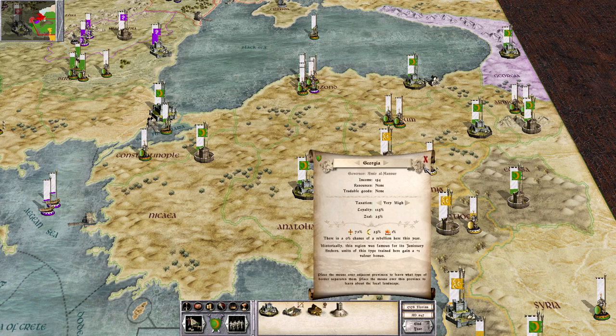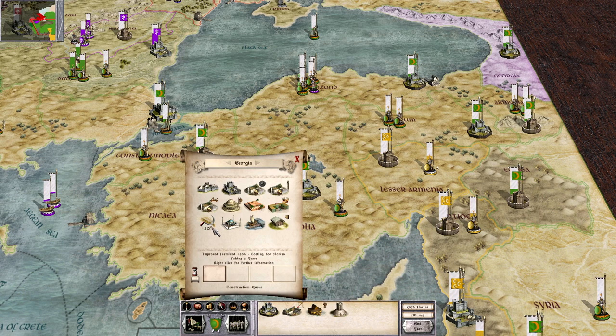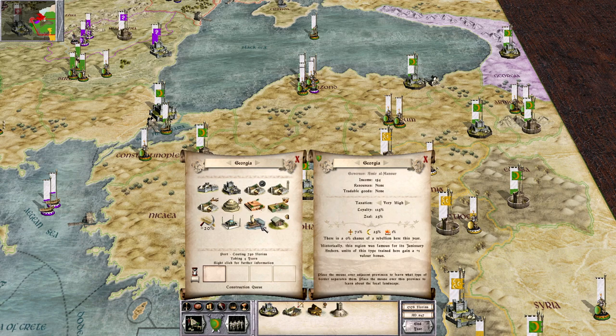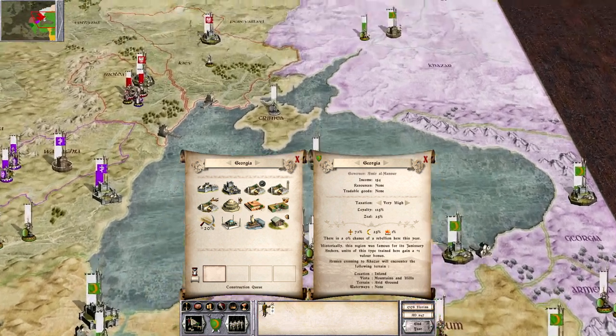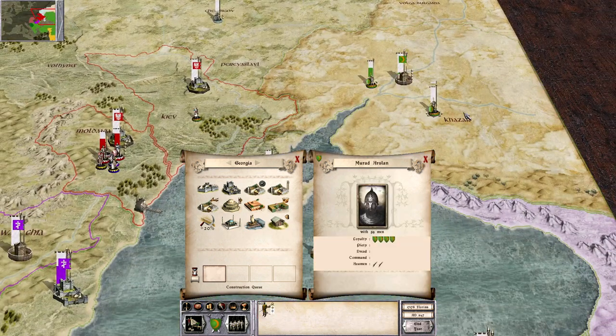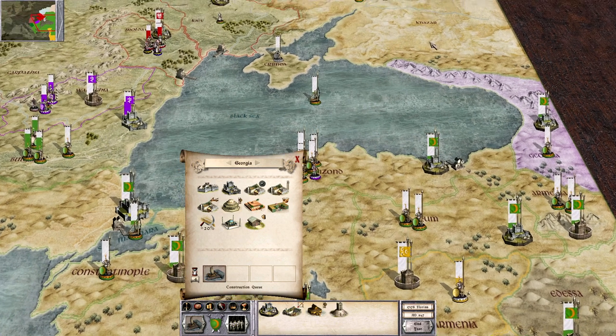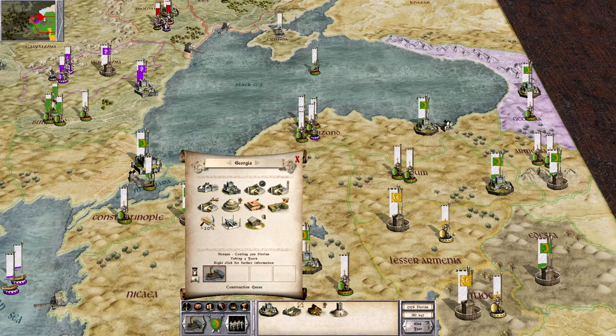In Georgia, Janissary archers. Maybe if I check at this place — farming isn't great, maybe one more level... Actually, no. No tradable goods there. So we'll move these guys to Constantinople instead. Although, I should get a port for the sake of troop transportation. Yeah, we'll do that.